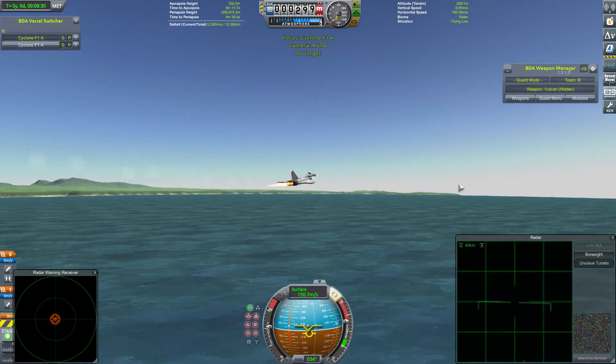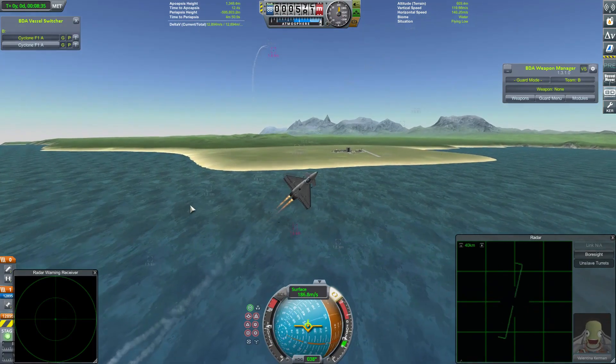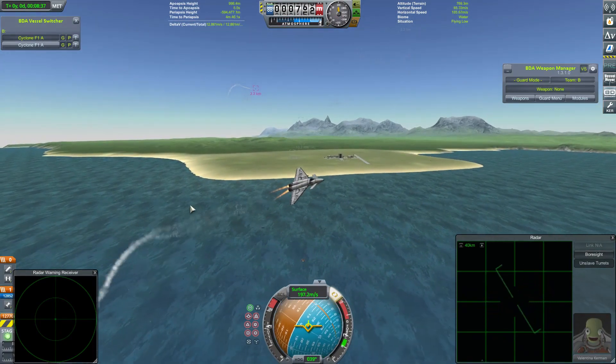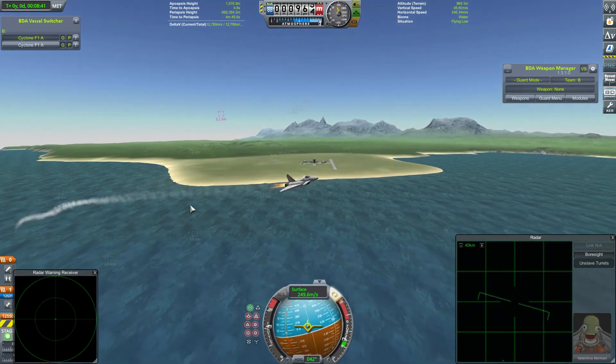So it looks like a trio of missile kills brought the Vanguards to an early end. Maybe a bit unlucky — they did manage to get one of the Cyclones down. Let's move on and see how they do in their next fight.